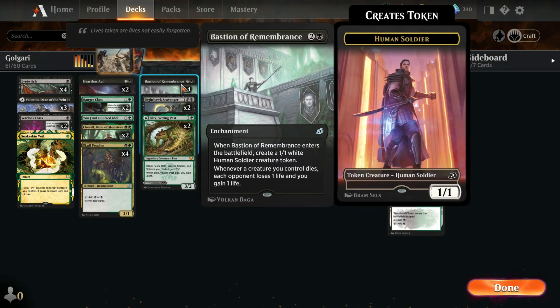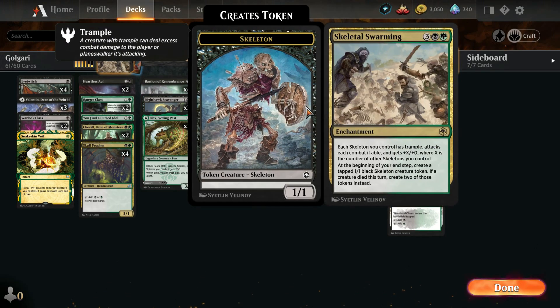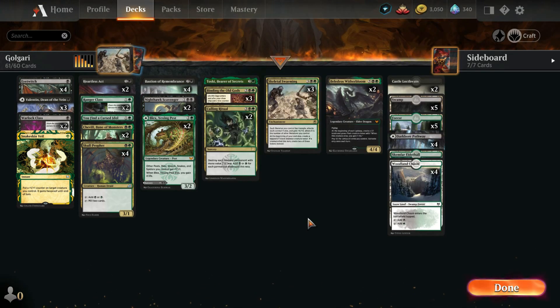Honestly, if we get the Warlock class, Bastion of Remembrance, and Skeletal Swarming all out, I've not lost a game yet where I've had all three of those out.